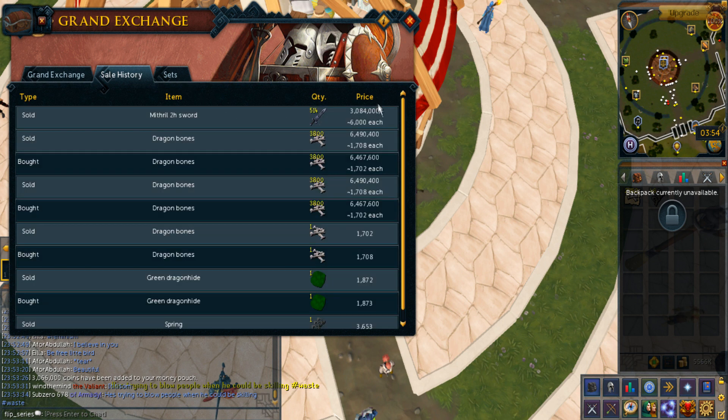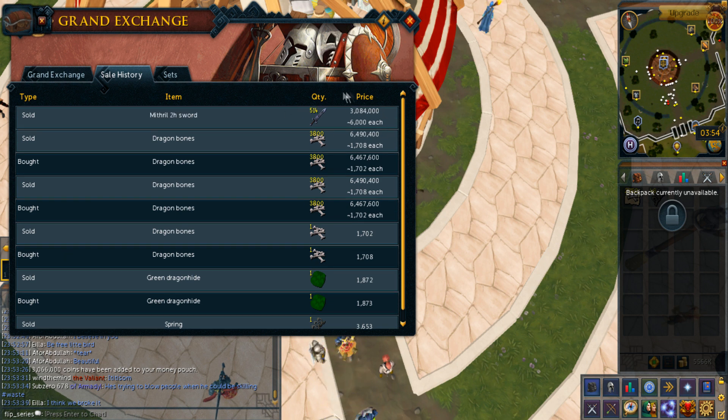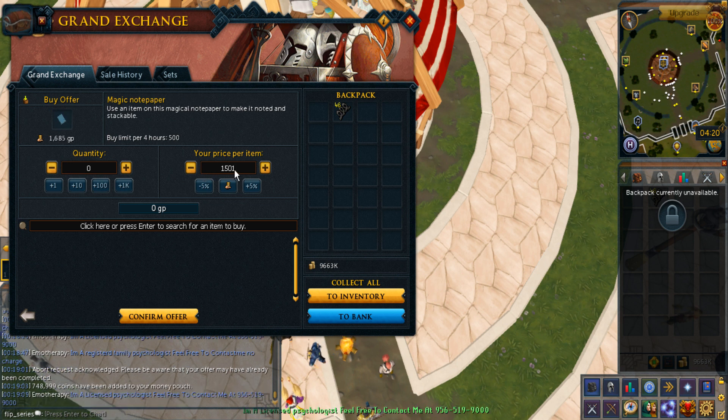I sold the rest of my Mithril swords. Yes! This YouTube comment was right - you can actually get a really good margin out of this. Pretty much just create your own margin basically. Thanks so much! For my overnight flip I'm just going to buy magic notepaper and I'm going to try buying at least 1,500 of them.